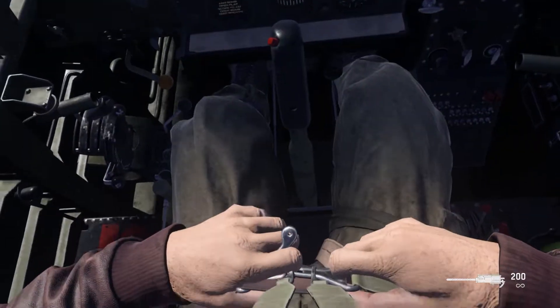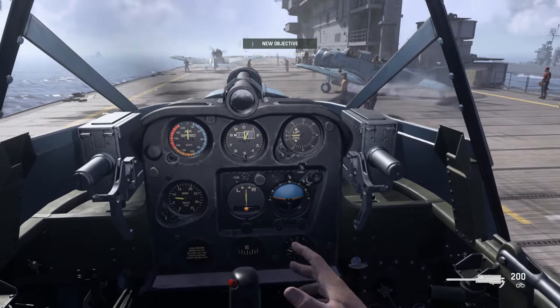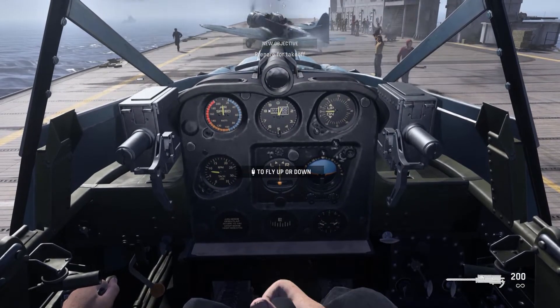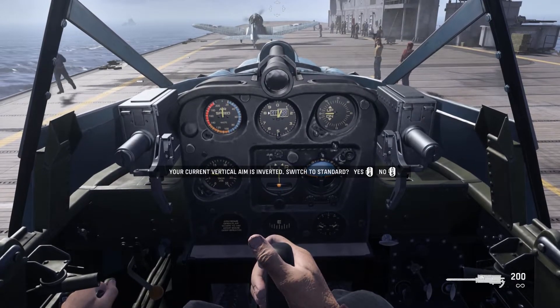The first thing you're going to want to do is set the flying controls to inverted. This may be considered a personal preference but I believe it's much easier to pull down on a thumbstick whilst pressing other buttons. This is also the same for mouse and keyboard players, as swiping down on the mouse is certainly easier than flinging it up towards the top of your desk.